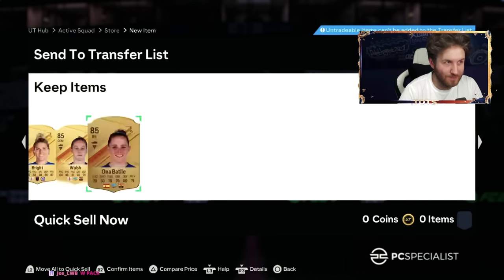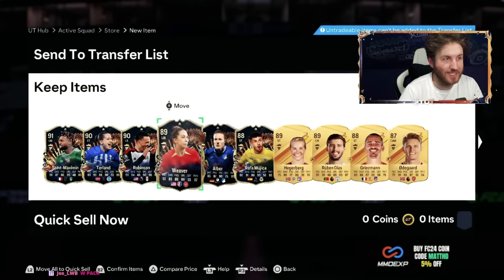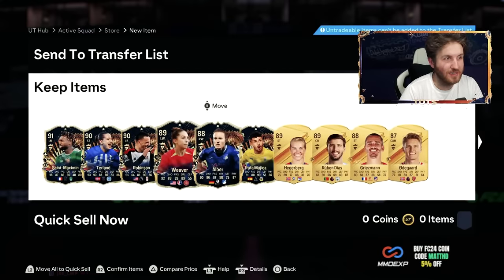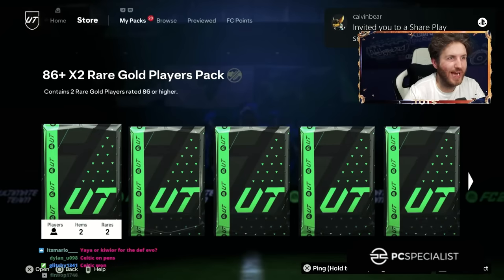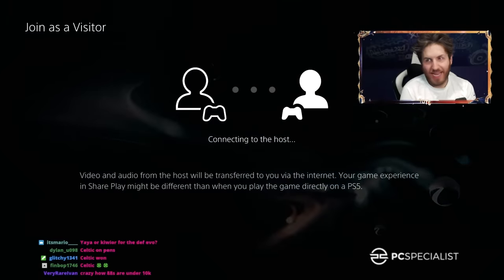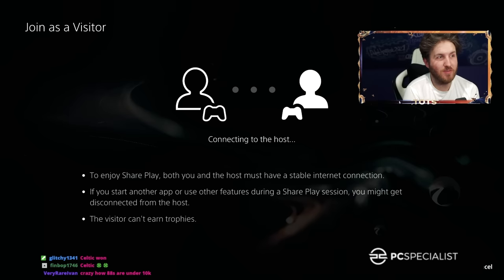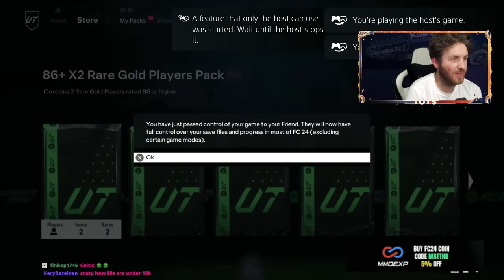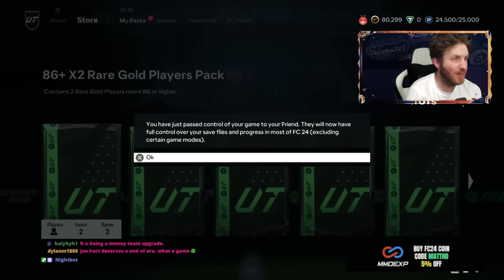Alan St. Maximin and all of these blues to join him in this pack. Look at that. My man has got loads of packs here. He's got very interesting packs - 86-plus doubles. I believe this one is from SBCs. Celtic won - I saw it on BBC Sport before. That game looked amazing to watch in the semi-final. I don't see much Scottish football, but that semi-final looked great.